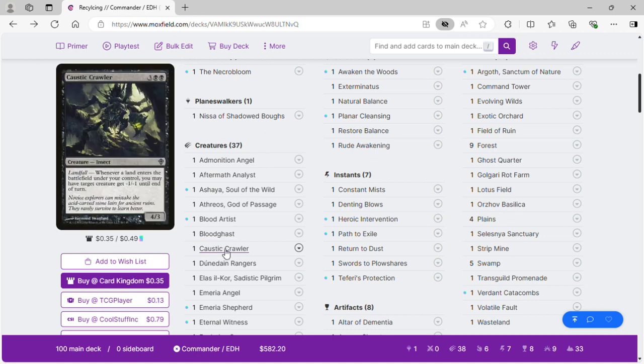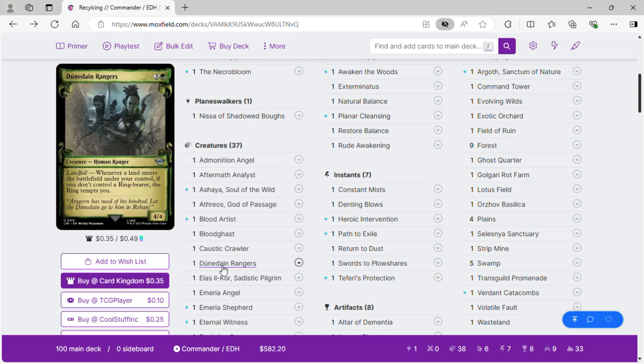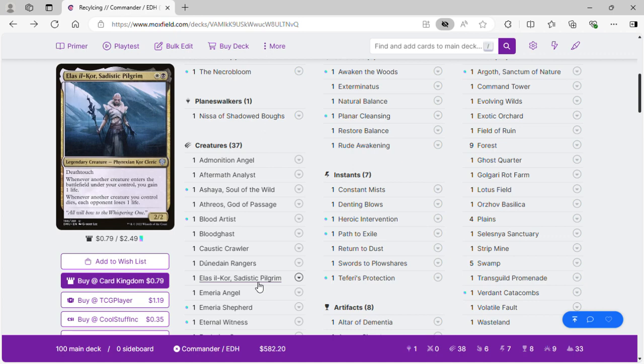Cosset Crawler is a landfall card: when a land enters the battlefield you may have target creature get -1/-1 until end of turn — a source of removal. Dune-Dain Rangers: when a land enters the battlefield under your control, if you don't control a ring-bearer, the ring tempts you. This one goes into an infinite combo with another card. Elas il-Kor, Sadistic Pilgrim: when another creature enters the battlefield you gain one life, and when another creature you control dies each opponent loses one life — another way to drain opponents.